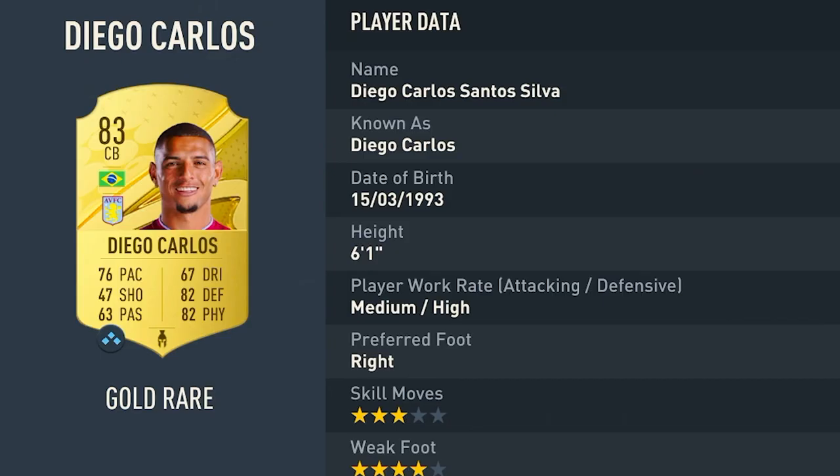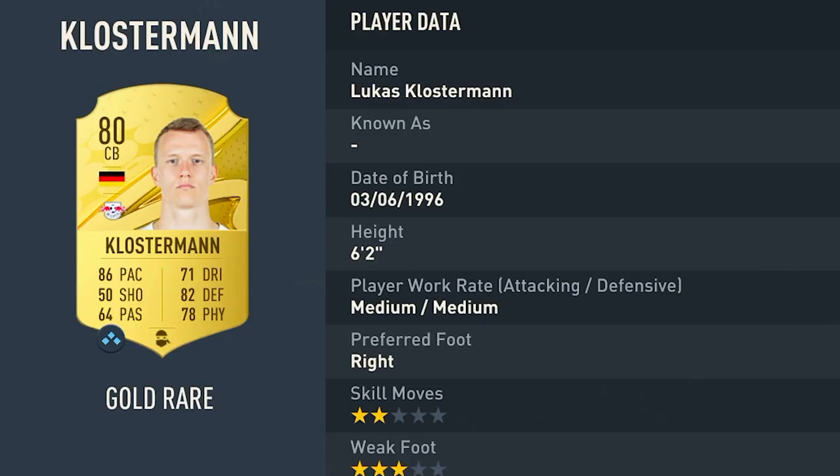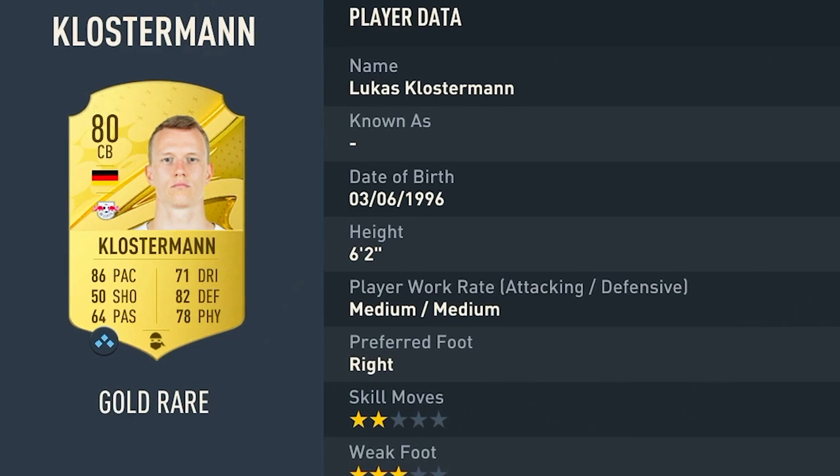The first centre-back is Diego Carlos — decent pace, decent defending, decent physical, also very cheap, with Premier League links this year. Alongside him as the left centre-back, we have Klosterman: 86 pace, 82 defending, 78 physical. Pace doesn't matter too much, but if you can get more pace in a defender, you've got even less of a worry. He's absolutely solid for the start of the game, just over 10,000 coins.